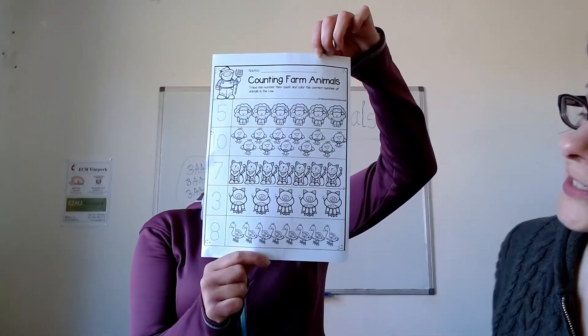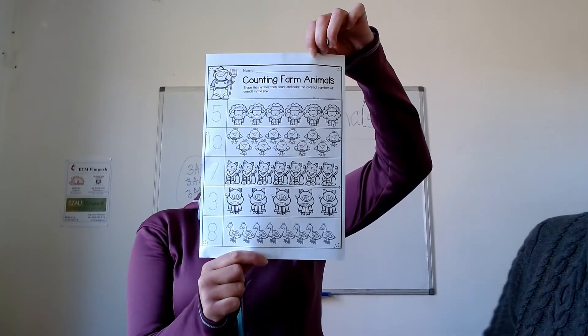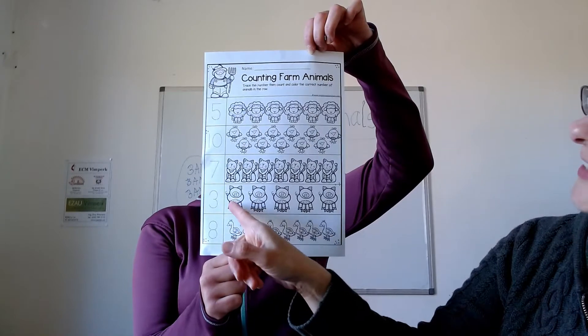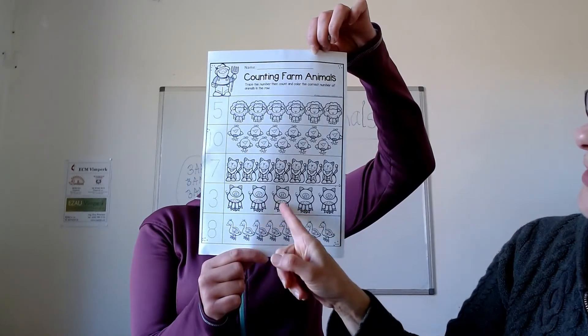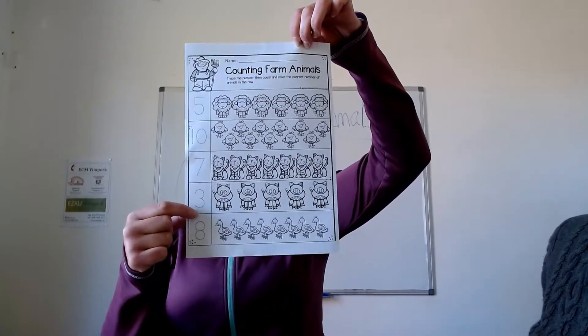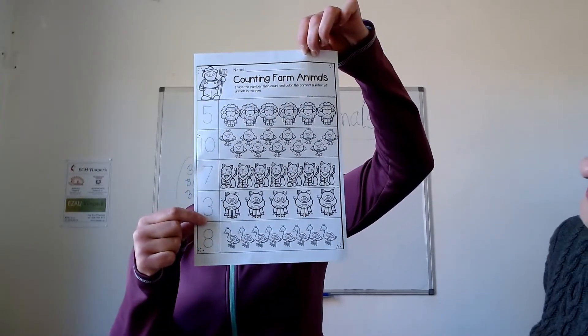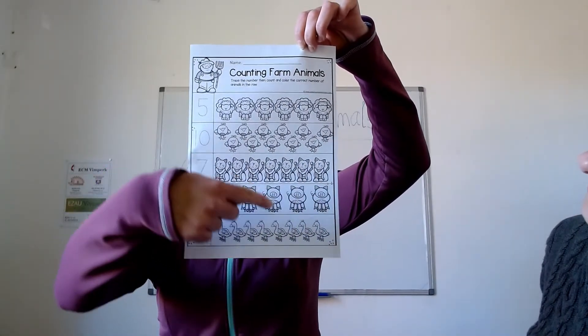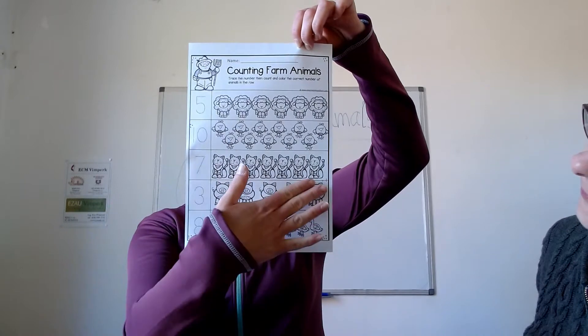We only want three pigs. Who wants more? We only want three. One, two, three. And we don't want those. Tady máme číslo tři, number three. Tak vybarvíme tři prasátka. One, two, three. Tyhle tři vybarvíme, tyhle tři necháme.